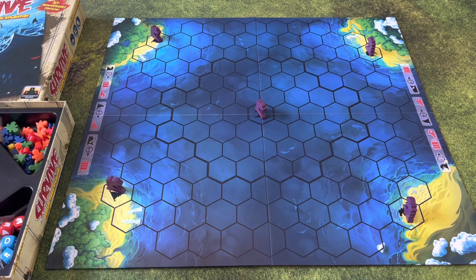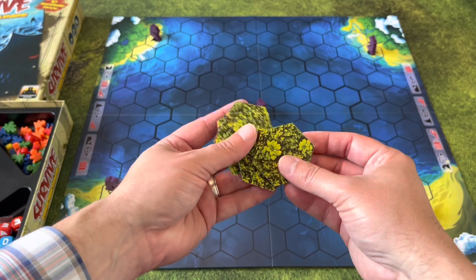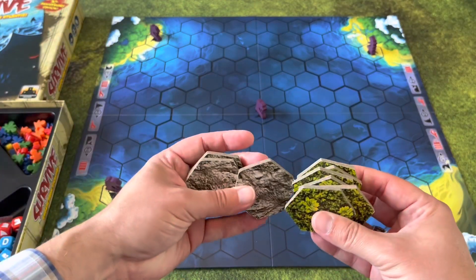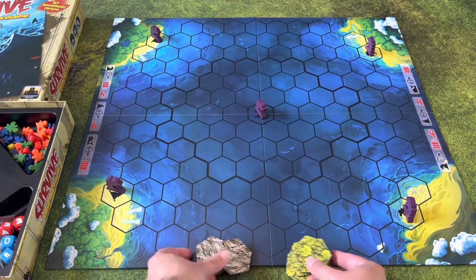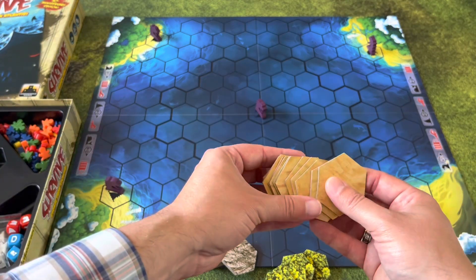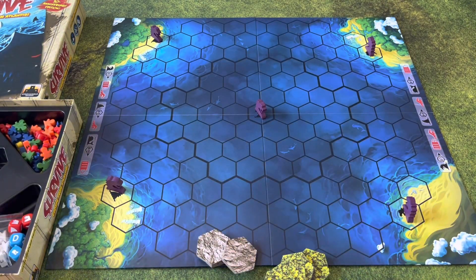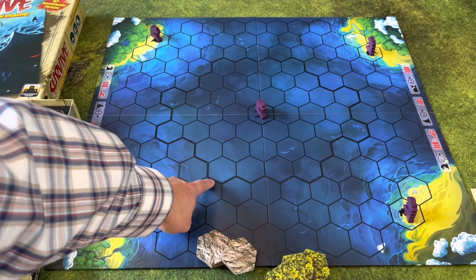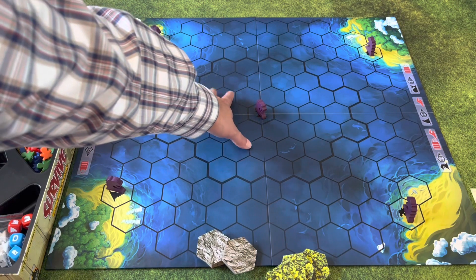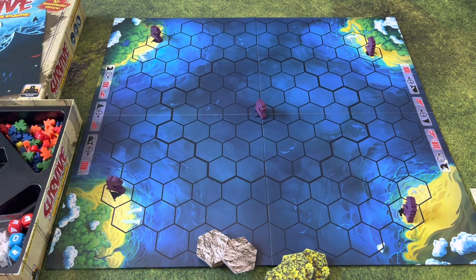How you set the island: there are tiles — mountain tiles and sandy beach tiles. Each player will go back and forth building the island, setting it up inside the dark border that goes around the board. I'm going to go ahead and set it up and you'll see when it's done.